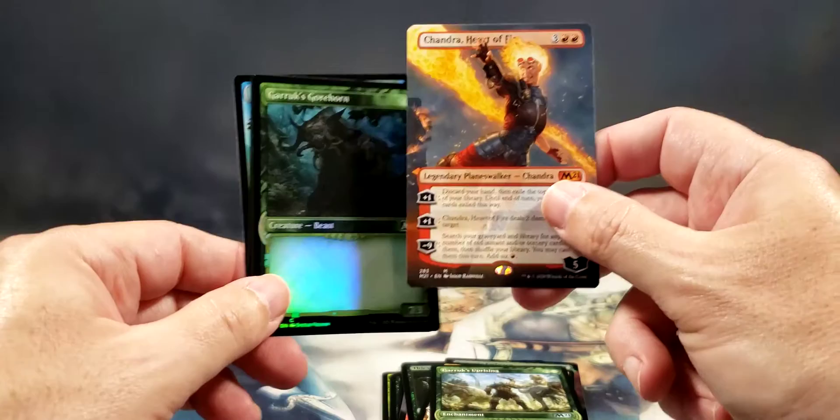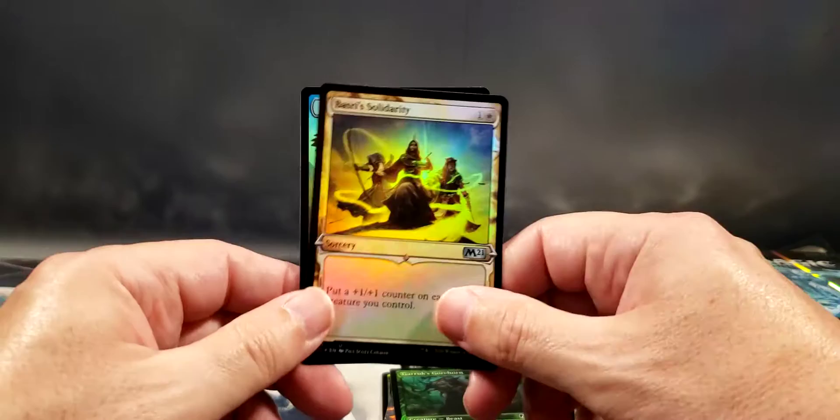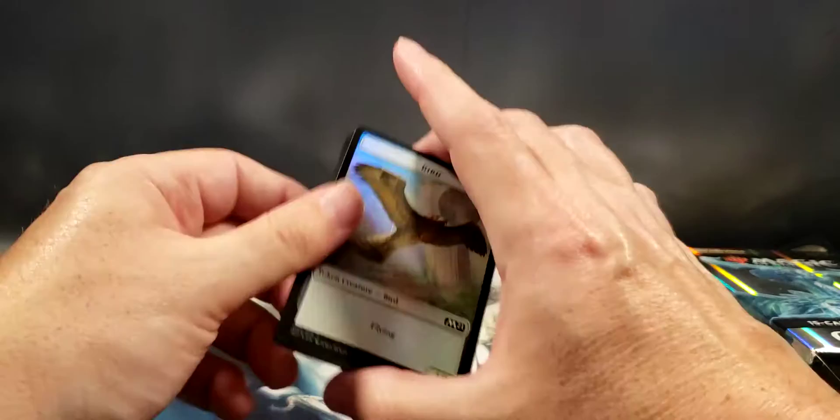I can't quite tell — her hair is kind of blocking the name. Here's a plain Garruk's Gorehorn — no text. I don't know if that's a misprint or not; if you know, let me know. Basri's Solidarity foil and a double-sided token. Usually cards have some sort of text on them.